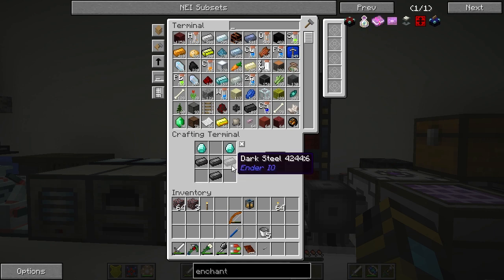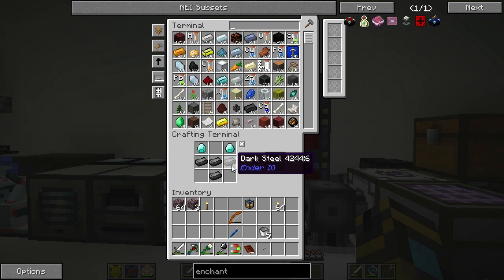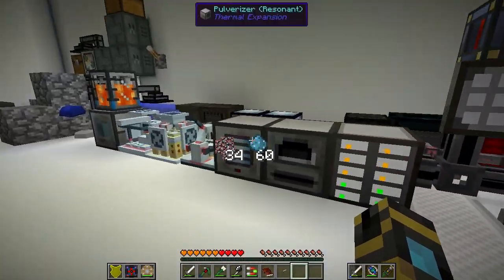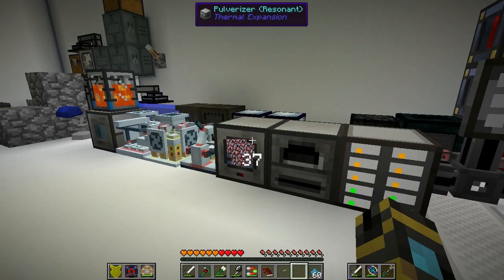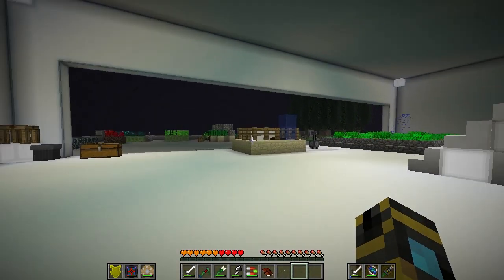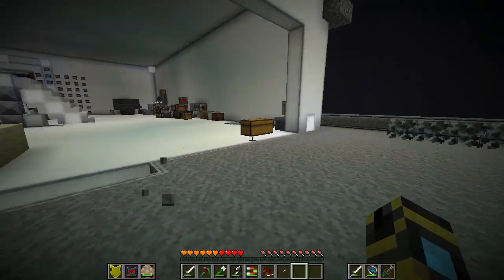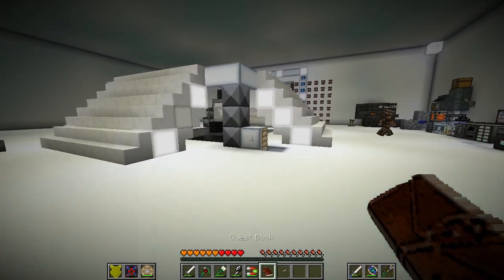I've already made the dark steel and everything. I'm warning you, you need feathers, because you need a book and quill. The other problem before you craft that is that we're mostly using Tinker's gear, and you can't put vanilla enchants on Tinker's gear. I was thinking specifically for armor, on account of how much we die.